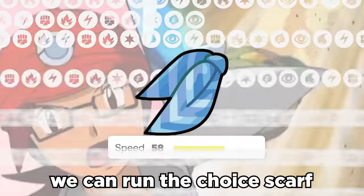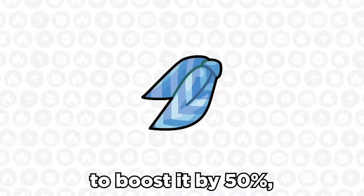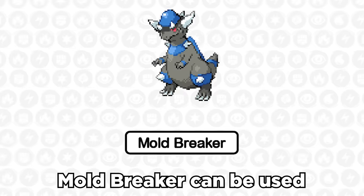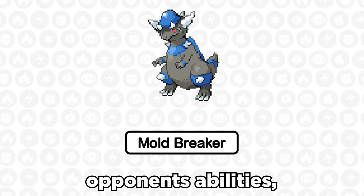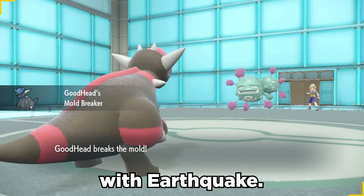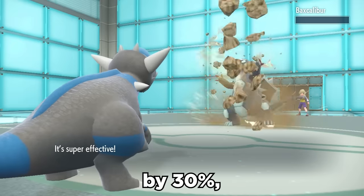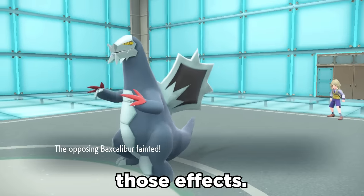To cover for mediocre speed, we can run the Choice Scarf item to boost it by 50%. Rampardos can also choose between two solid abilities: Mold Breaker can be used to ignore the effects of opponent's abilities, meaning it can hit levitating Pokemon with Earthquake. Sheer Force boosts moves that have secondary effects like Rock Slide by 30%, at the cost of negating those effects.